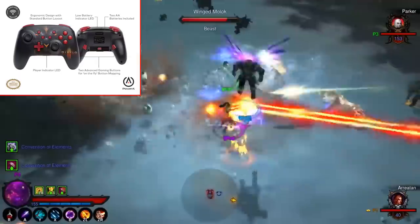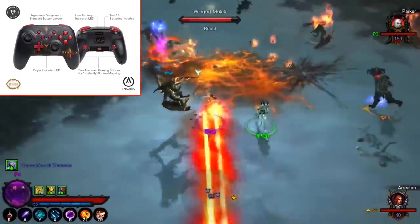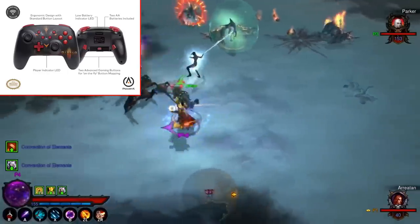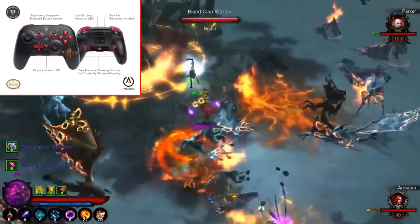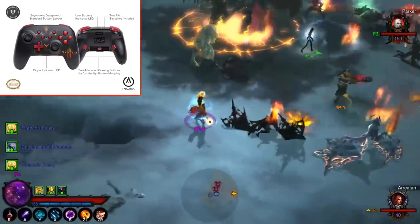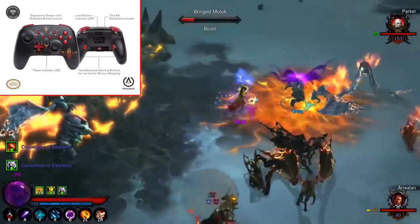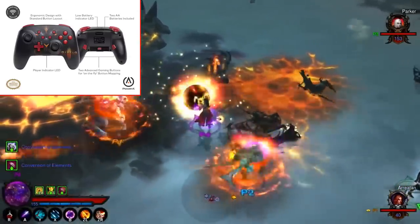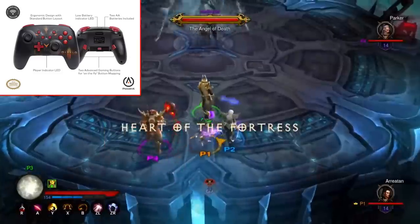This controller is considerably cheaper though — Pro Controllers are $69.99, and some special editions are $74, whereas this one is $49.99. If you're willing to accept no HD rumble, it still has gyro controls and is wireless, though it uses double-A batteries rather than a rechargeable battery like the Pro Controller. The D-pad actually looks to be better than the standard Nintendo Switch Pro Controller.